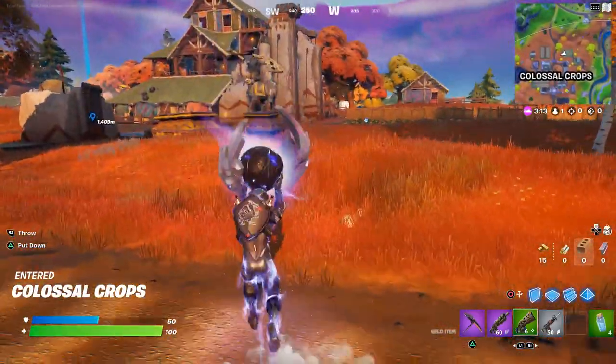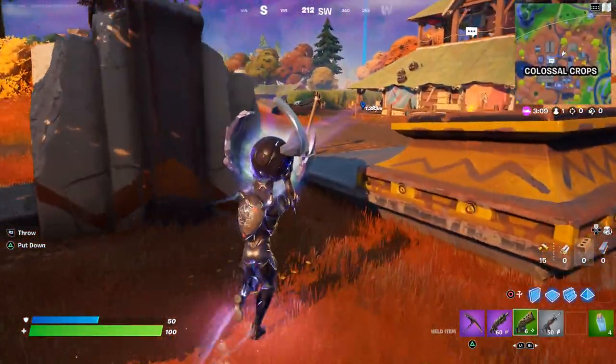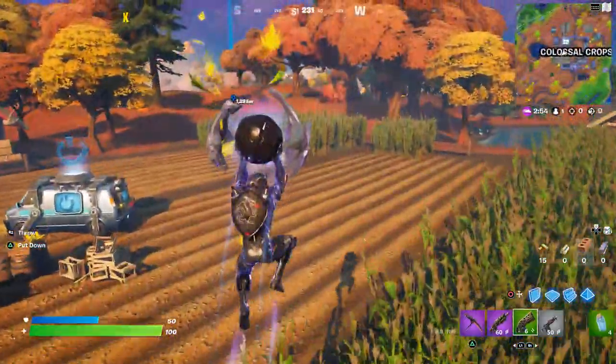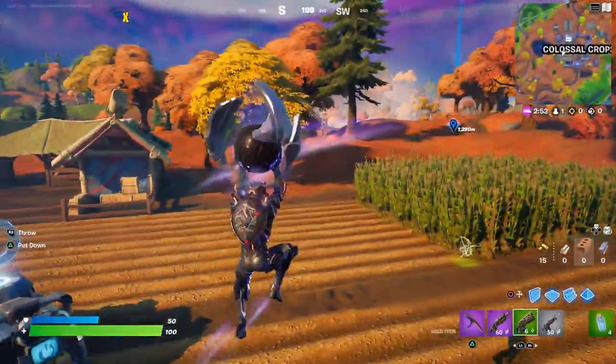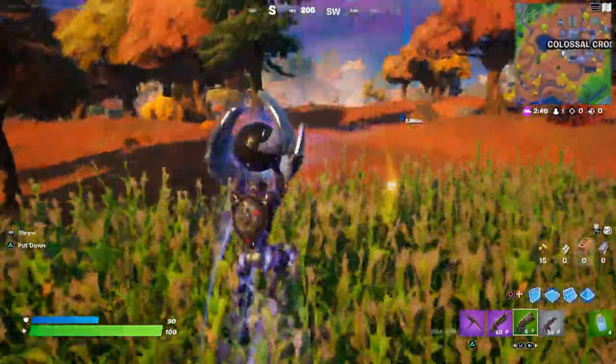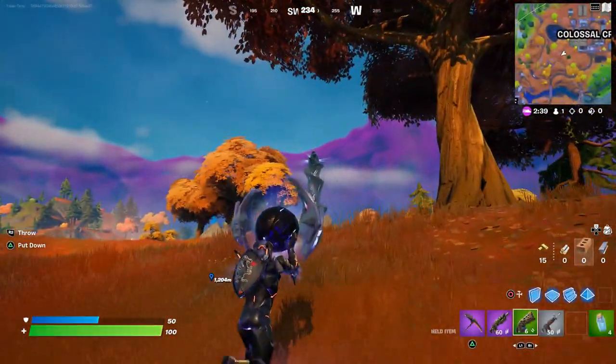In a solos match this is going to be incredibly difficult because everyone's gunning for each other and someone running like this is an easy target. In duos or squads you're more spaced out and you have someone defending you, so it's a little easier. You can see the massive greater spire right there.